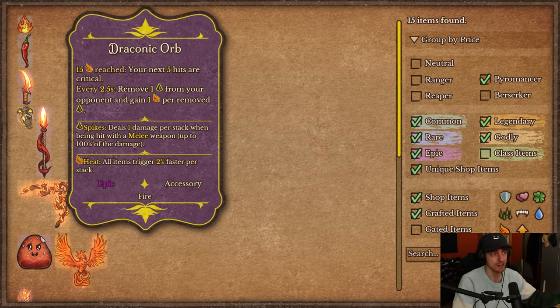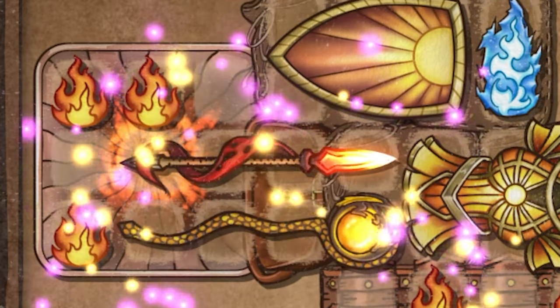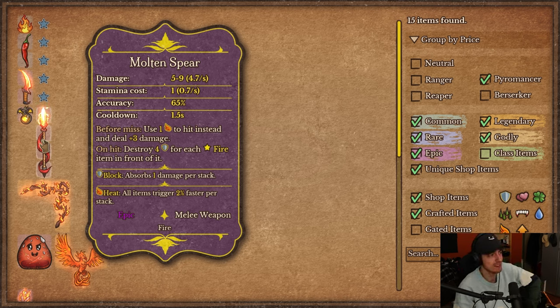There's another reason to pick up the Draconic Orb — it has crafting recipes that combine into pretty strong items. Next up is the Molten Spear — spear plus flames. DPS is 4.7, stamina is 0.7, accuracy is 65, which is really bad, cooldown is 1.5. But before a miss, you use a heat to hit instead and deal plus 3 damage. So if you're going to miss, you consume a heat and deal plus 3. The weapon also destroys armor for each stored fire item in front of it. Overall it seems strong early but not something you want to rely on long-term — it seems like a terrible way to use your heat.